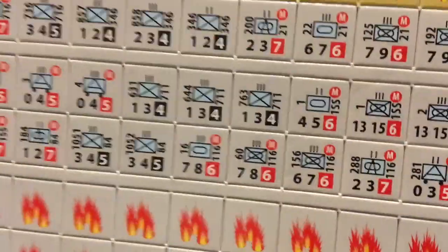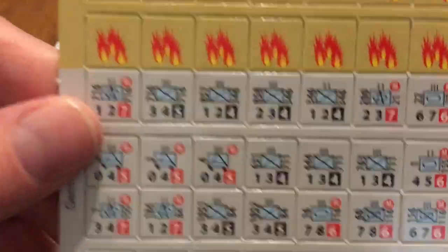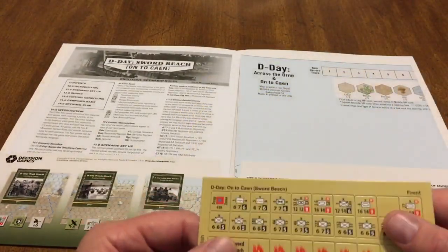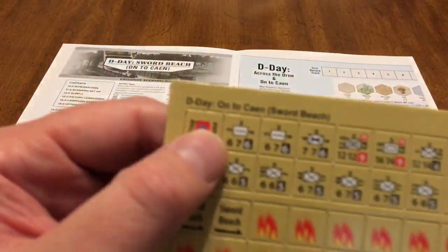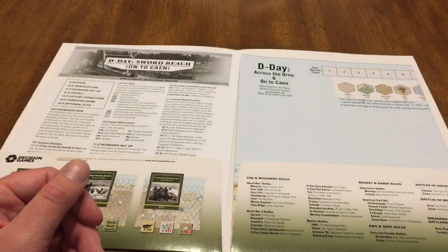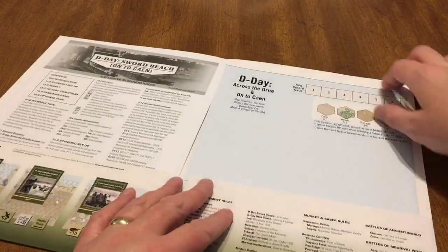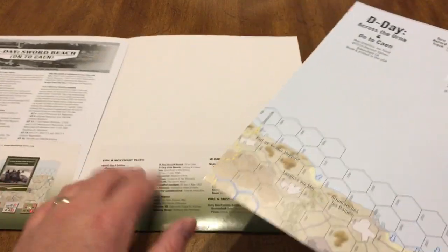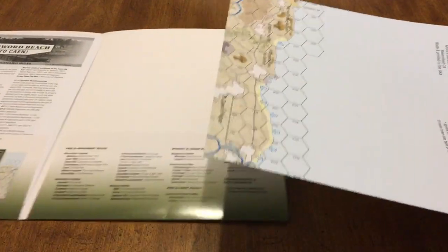I don't really mind these counters — the looks of them at least. They go with a lot of NATO symbols but I don't mind the look of those counters. I will have to see when they punch out, because sometimes they don't punch well. Decision Games is one of those companies where they look much better if you clip them. I'm not a counter clipper, but I kind of want to be every time I have these.